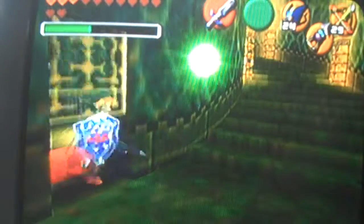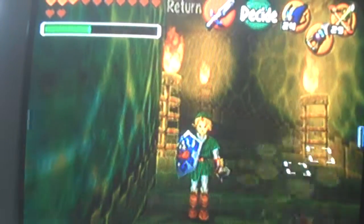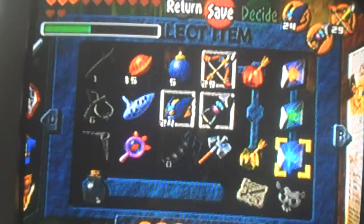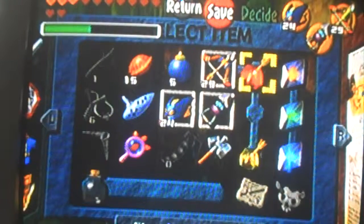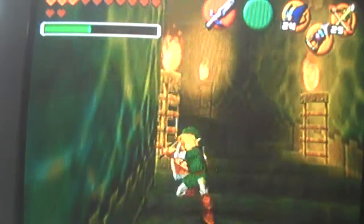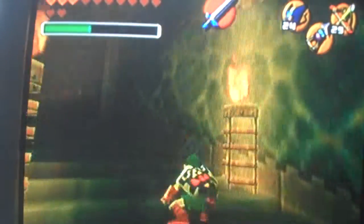Either way, good game. You get all the weapons that you would get in the future games, except for three individual things: you have Din's Fire, Farore's Wind, and Nayru's Love — those are the three unique things in this game — and the Megaton Hammer. The ice arrows are optional, you don't really need them. The bottles are also optional. I would advise getting the Biggoron Sword, not the Biggoron Knife — the Biggoron Sword. It's two-handed but you can still block with it.